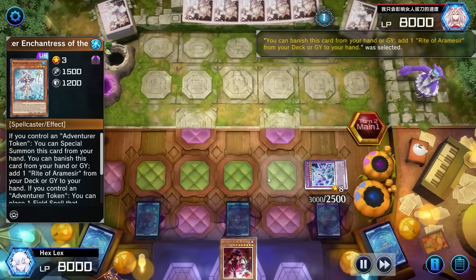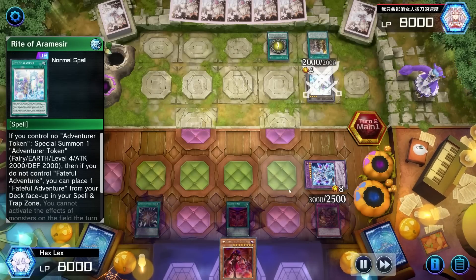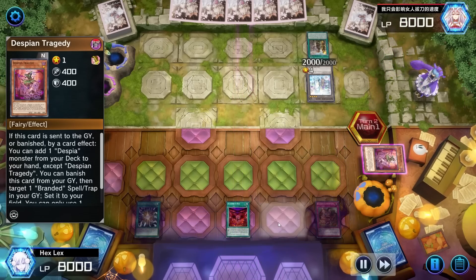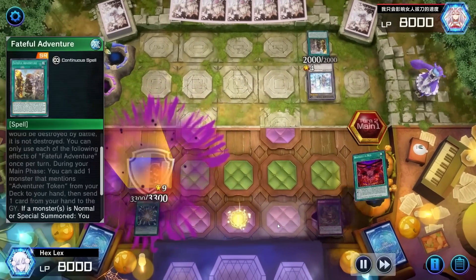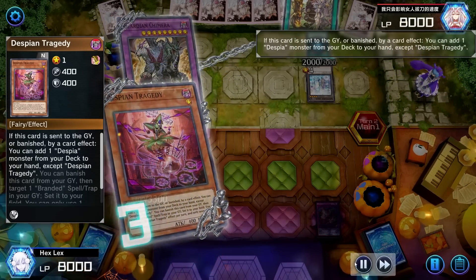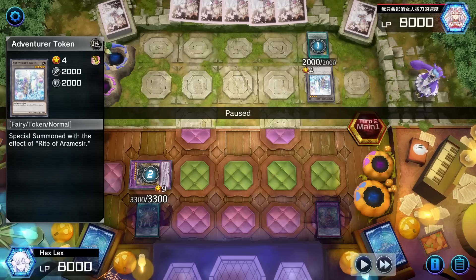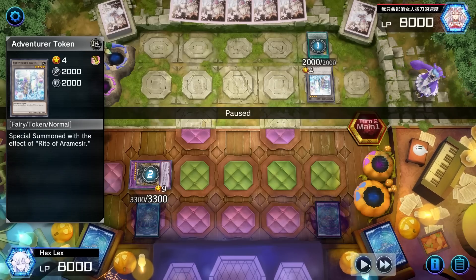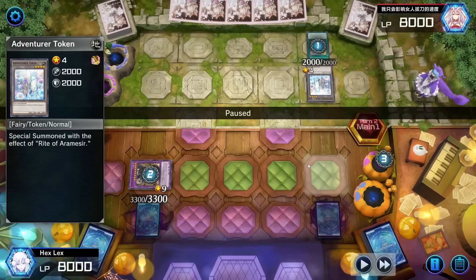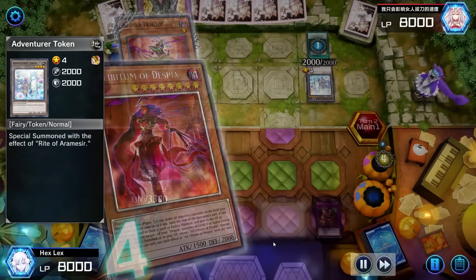They started with Water Enchantress, so I need to make sure we take care of the Adventure line right away — we don't want our opponent setting up the Wandering Gryphon Rider Omni Negate. I'm going to flip up Branded in Red in response to the activation of Fateful Adventure, going straight for Guardian Chimera. Opponent gets to search their equip spell. I then use Guardian Chimera's effect and debate whether to target the Fateful Adventure or the token itself. I ultimately decide to blow up the token because they could easily have Wandering Gryphon Rider in hand, and the token could be used as material for a summon. This stops the Omni Negate from being live and makes it harder for them to establish a board.